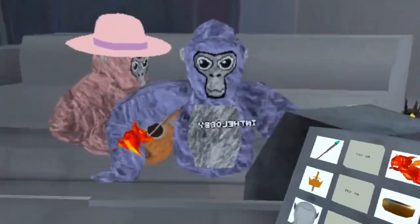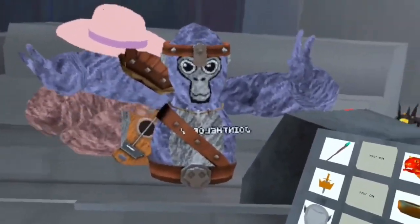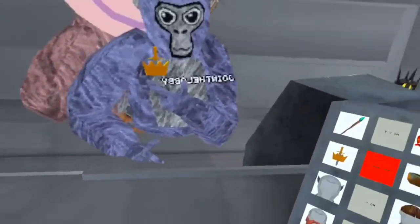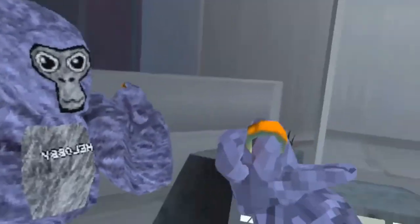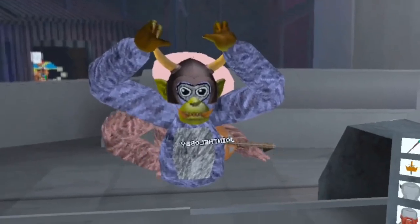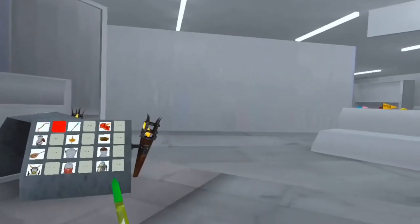We have elf ears. We have this dragon plushie. We have this, which I personally think is really cool — we have this badge. It's a sword and a crown. Then we have this ring, and it looks like it's probably from Lord of the Rings. Then we have this ogre costume, and then this beard.